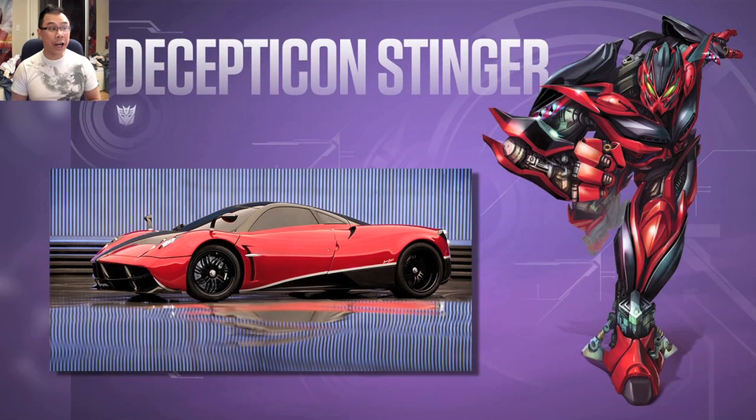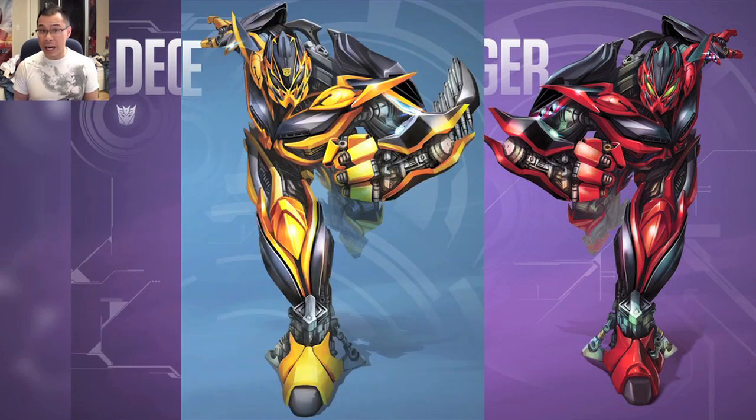Here is Stinger. If you put him side by side with Bumblebee, these guys are basically twins — there's definitely some relationship going on there. From what the trailer suggests, these guys are connected, so I'm curious how they're going to explain this.